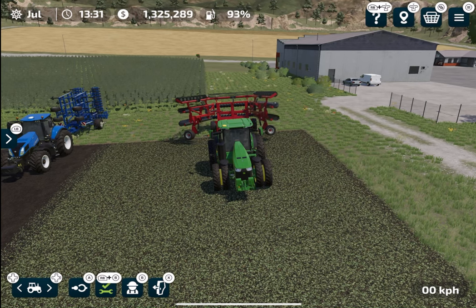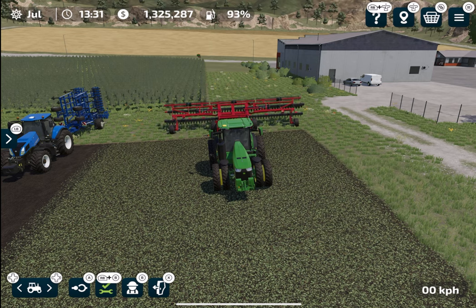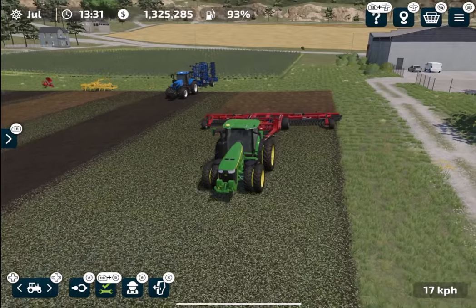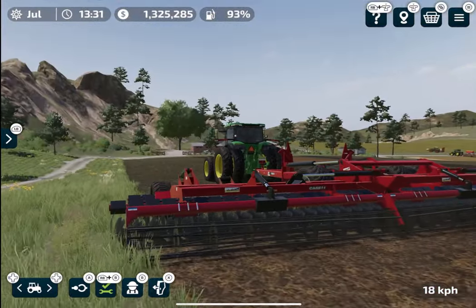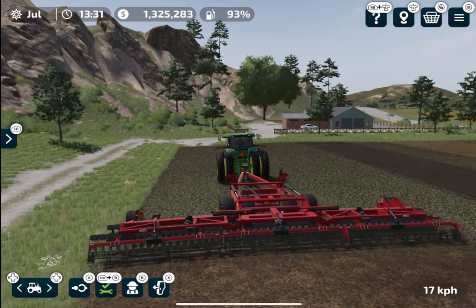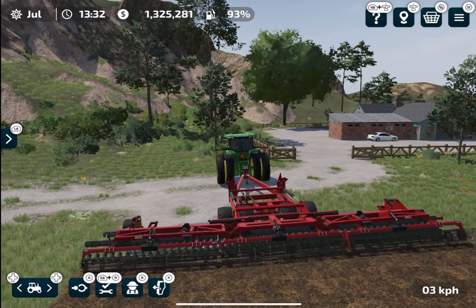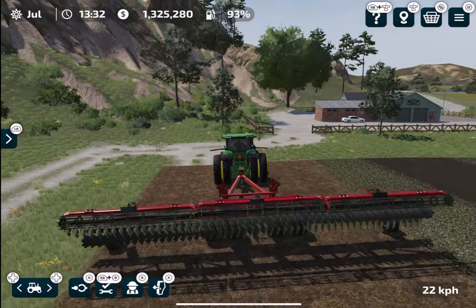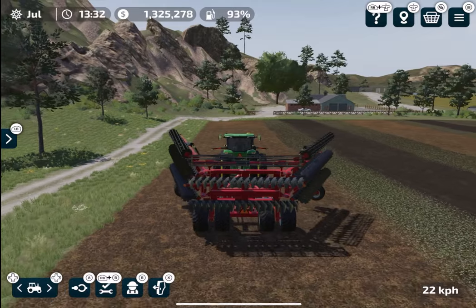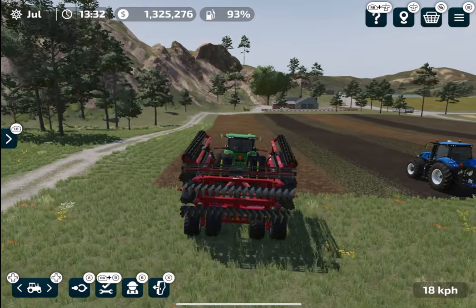Next is this shallow cultivator. There is a good thing and a bad thing about it, but neither is really relevant in Farming Simulator 23 because we don't have field stones. In Farming Simulator 22 PC, using this over the deep cultivator means it will not bring large field stones to the surface. However, the downside is that since it does not dig deep, you will most likely get more weed growth. Since field stones don't exist in FS23, this distinction is totally irrelevant.